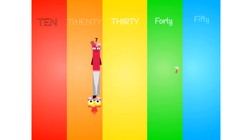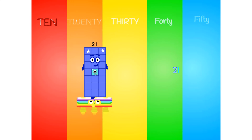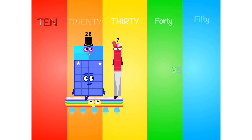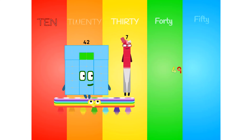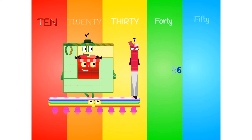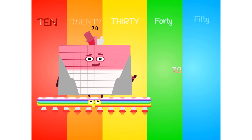One seven is seven. Two sevens are fourteen. Three sevens are twenty-one. Four sevens are twenty-eight. Five sevens are thirty-five. Six sevens are forty-two. Seven sevens are forty-nine. Eight sevens are fifty-six. Nine sevens are sixty-three. Ten sevens are seventy.